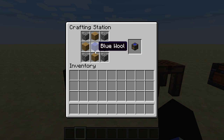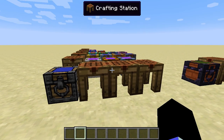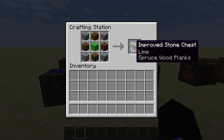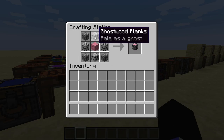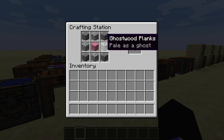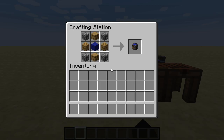What wood and wool you use does affect how the chest looks when you place it. For instance, oak and blue wool gives you a blue oak wood chest. Spruce and lime gives you lime spruce. And ghost wood pink gives you pink ghost wood. It does have support for some modded wood types — if it doesn't have support directly, it will default to oak.